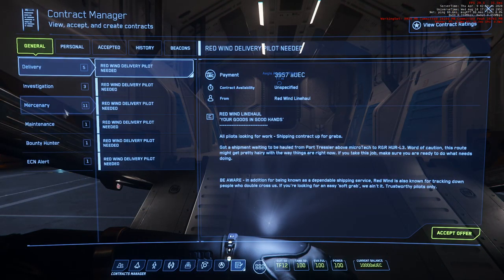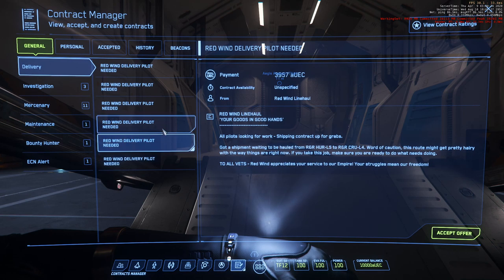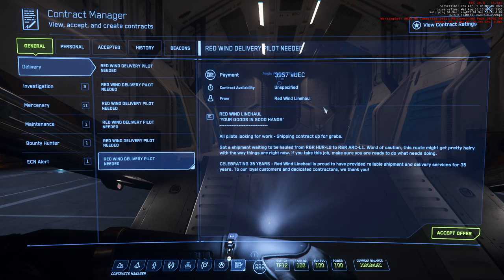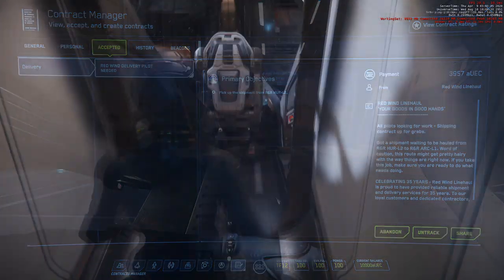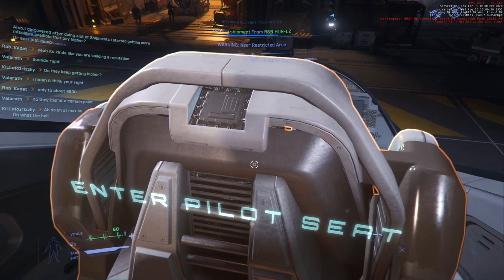Contract Manager — let's try one of those delivery missions. This one is from Hurston to ARK. Hurston L2 is close by, I would think. They're all paying the same. Let's accept this one — Hurston L2 to ARK L1. Alright. Enter pilot seat.